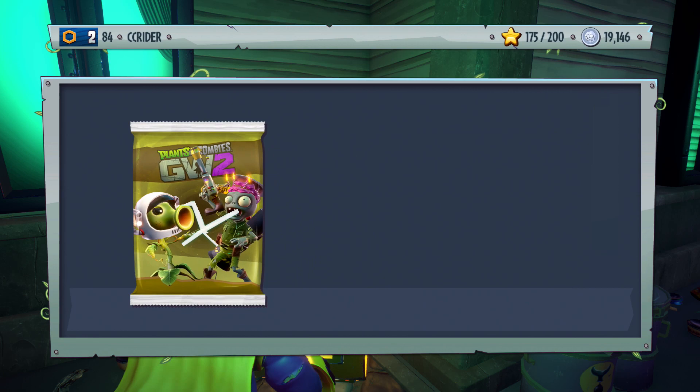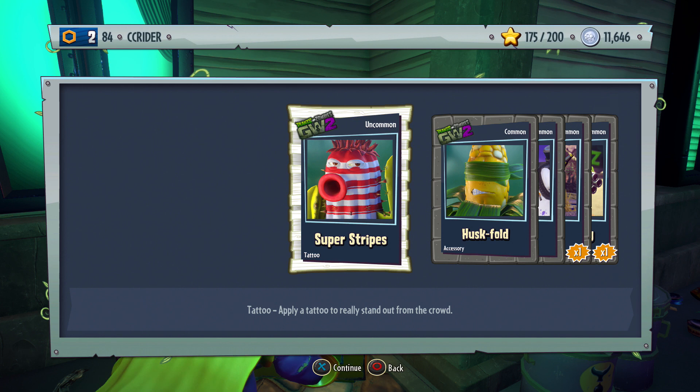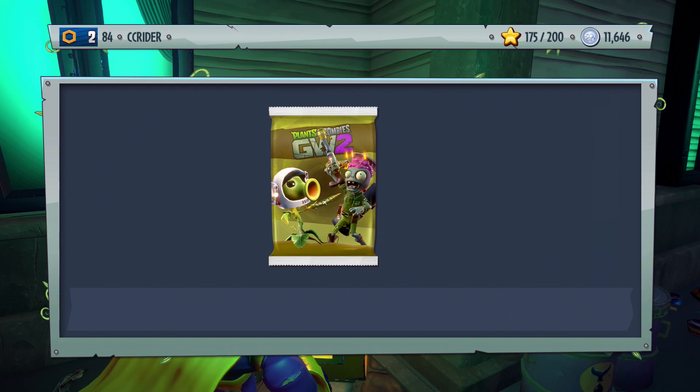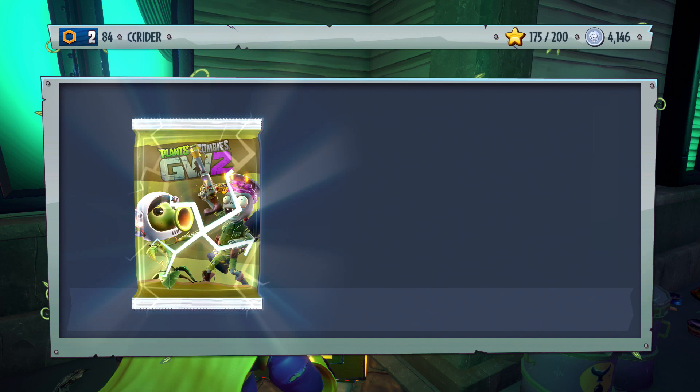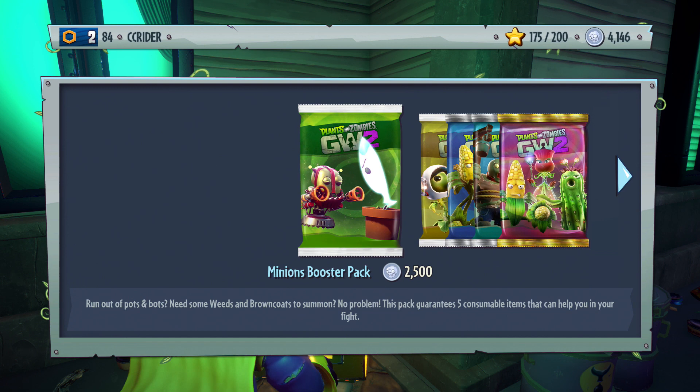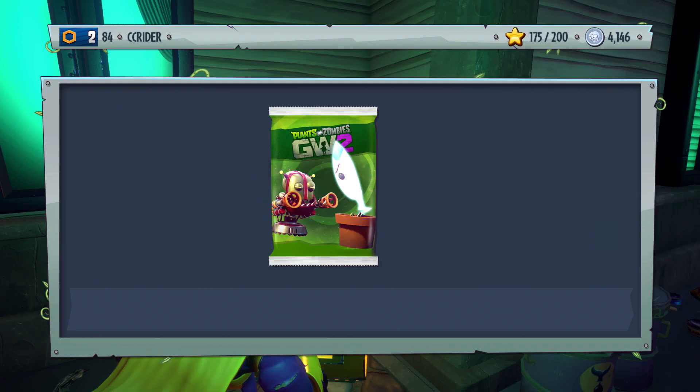Let's open up two Helpful Fun Packs because we can afford that as well. We got the Superstress — why couldn't that be black and white, I would be so happy — Husk Fold, Walrus, Dr. Heels, and Pea Gatling. And then finally one more of these: did you guys see that Rainbow Beard? Silver Flapjack Focals, Pow Wham, Rainbow Beard, Mr. Freezy, and Buckethead Zombie.